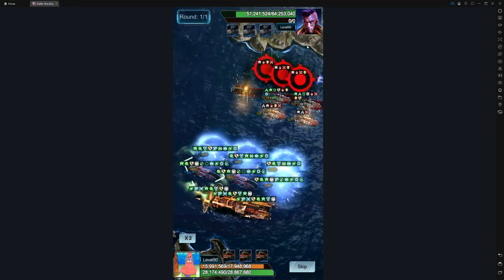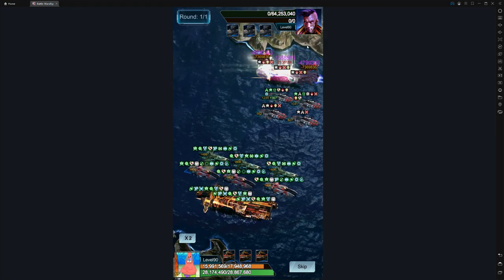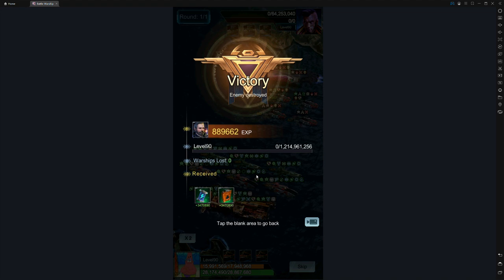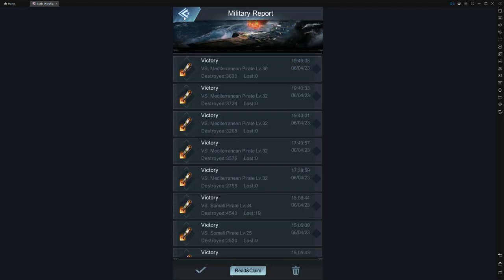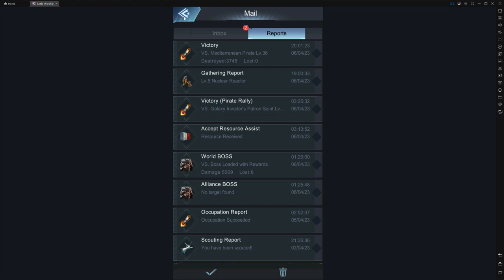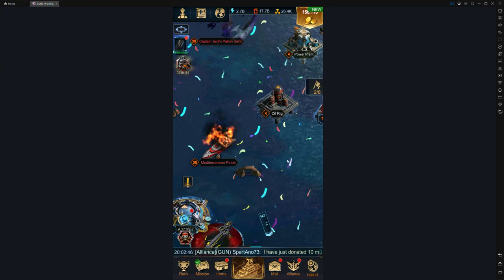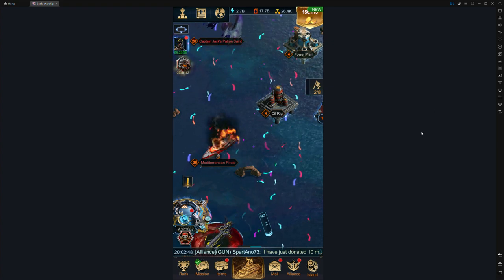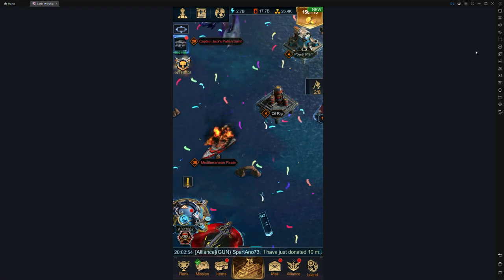That should kill it in one round — and yeah, there it is. That's how you kill a level 36. This applies for anything above pirate level 30, because their accuracy goes way up past level 30 and you cannot dodge them. Above level 30 you're really not going to be dodging, so make sure you use as much defensive capability as possible. Hope this helped — if you have any questions, leave them below. Have a good one.